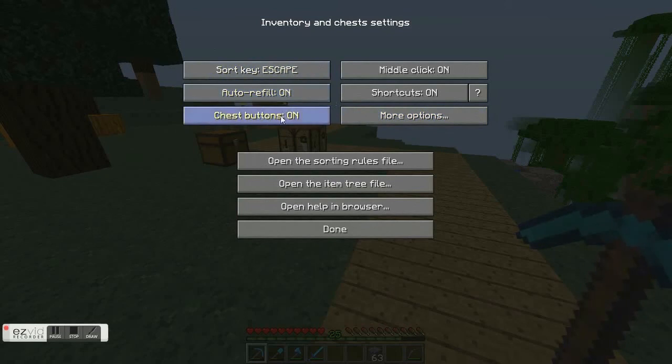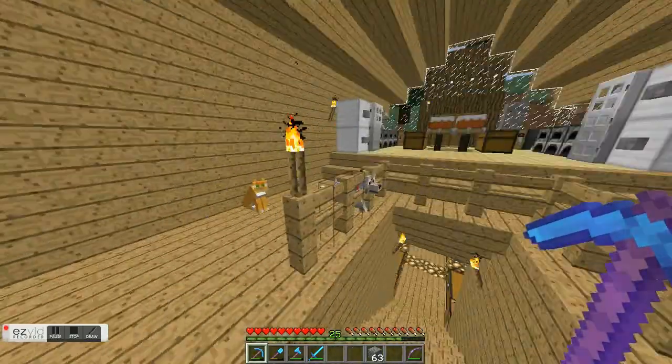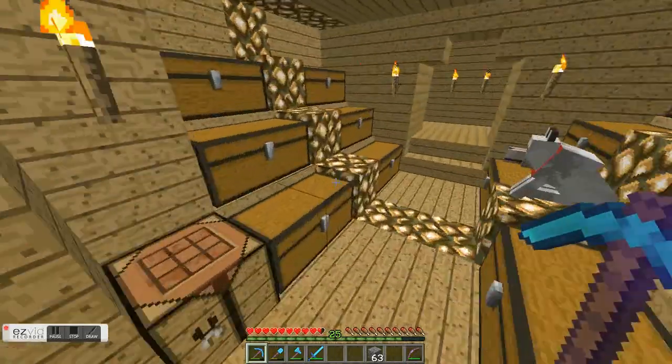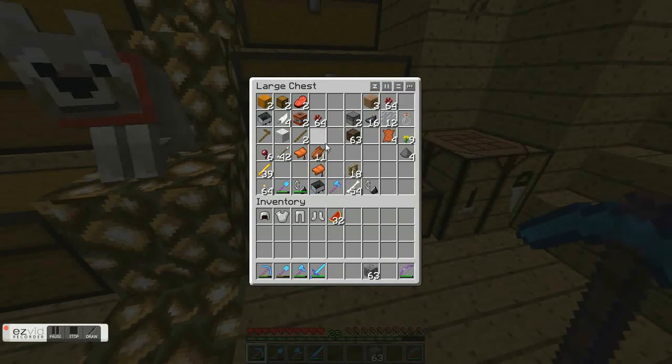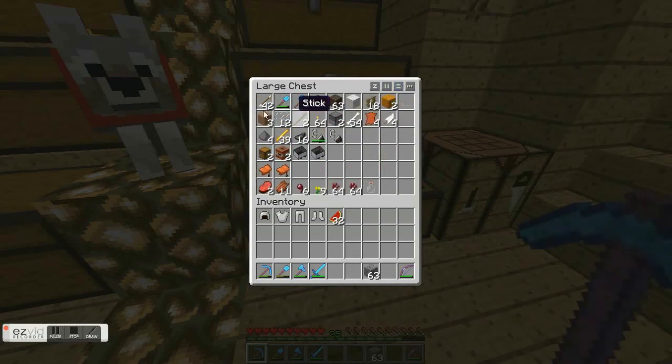Now, there's also chest buttons. That's going to allow you to change how it sorts chests. So if we come to here — it's a chest, it's all disorganized — we have these different sorting options. There's normal sorting, sorting by columns, and sorting by rows.